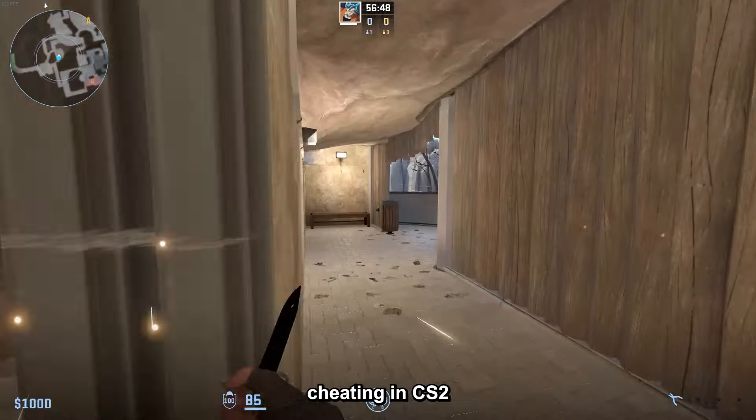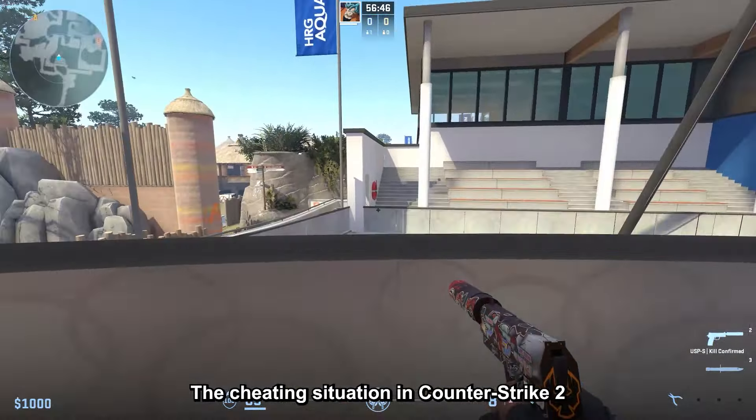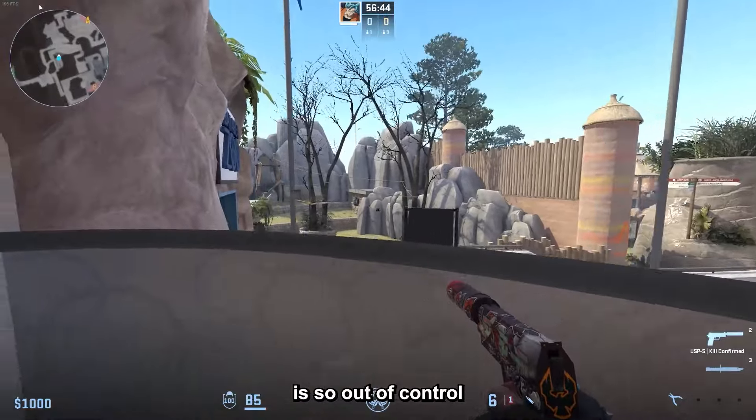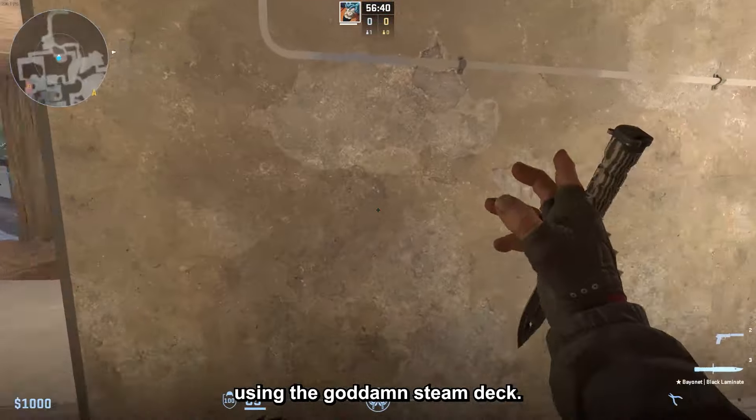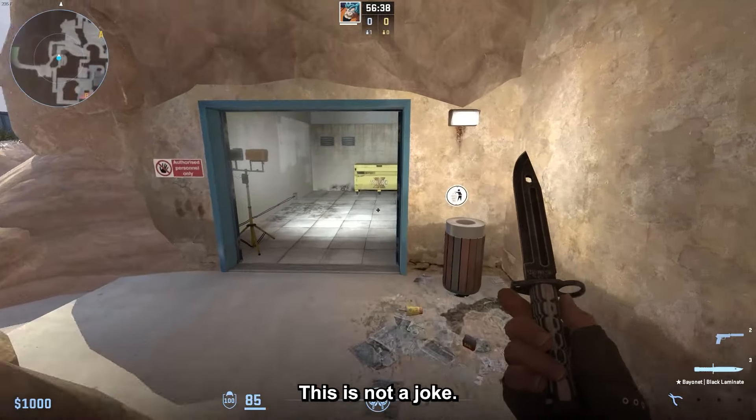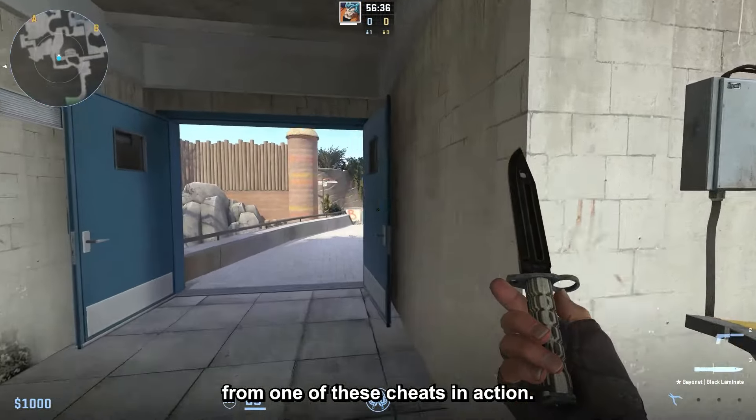A new form of cheating in CS2 just dropped. The cheating situation in Counter-Strike 2 is so out of control that people are now cheating using the goddamn Steam Deck. This is not a joke — here's a clip from one of these cheats in action.